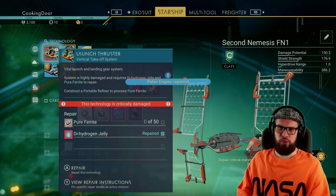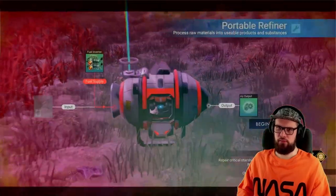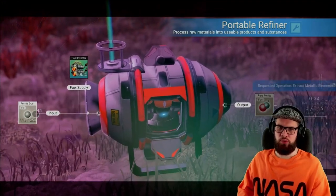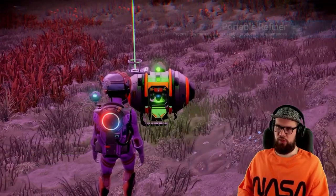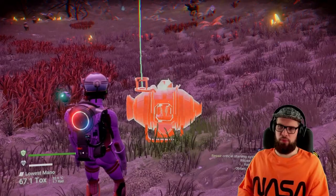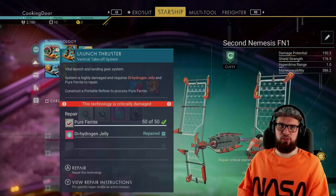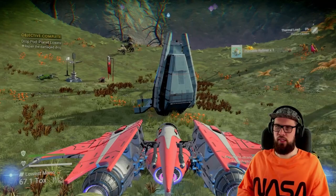Now you will only need some pure ferrite. Place down your portable refiner, add some carbon to the fuel, and then add your ferrite dust to the input to create some pure ferrite. Once it's done, retrieve the pure ferrite — and don't forget to pick up your portable refiner. Head back to your starship and use the pure ferrite to fully repair the launch thruster, then take off and fly up into space.